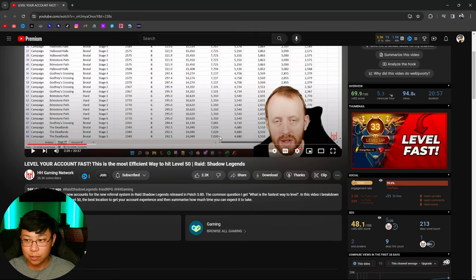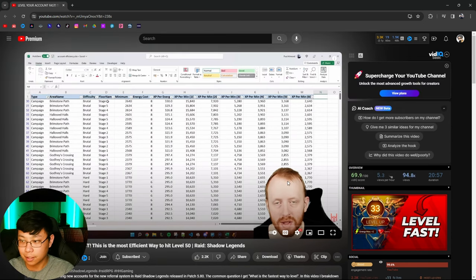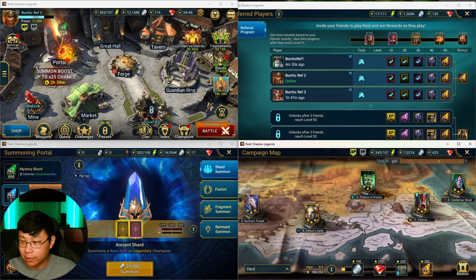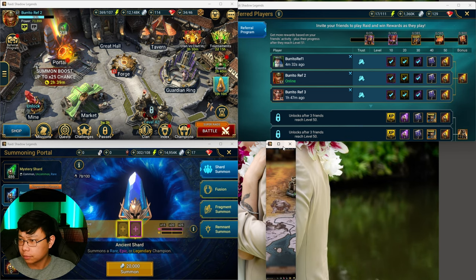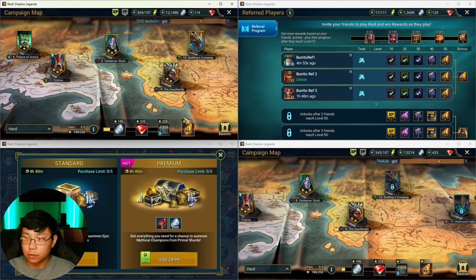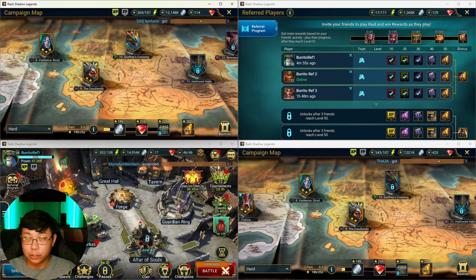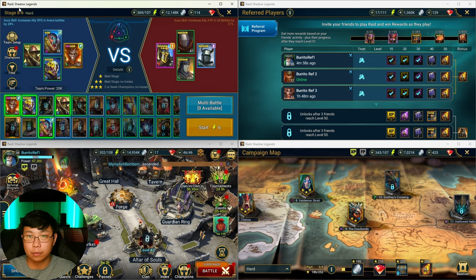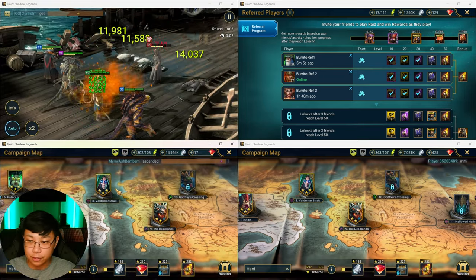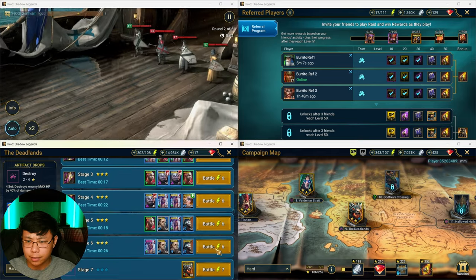All this to say: 12-6 is the most efficient way to hit level 50. What you want to do is get to the highest stage of campaign that you can possibly reach and reliably farm. Right now on my referral accounts it seems like 8-6 is mostly as far as they can go, but doing stage six of something — I think I could actually do 9-6 on this one.